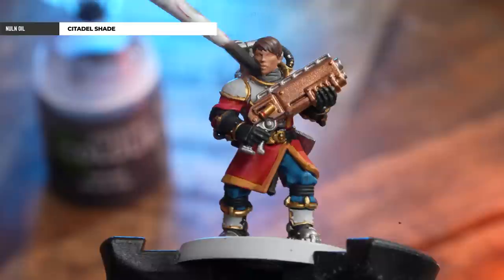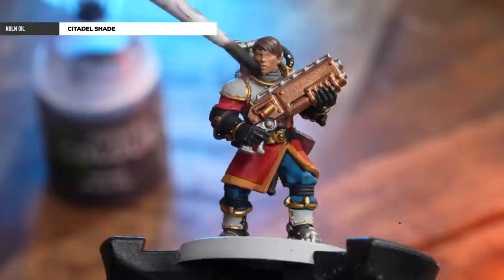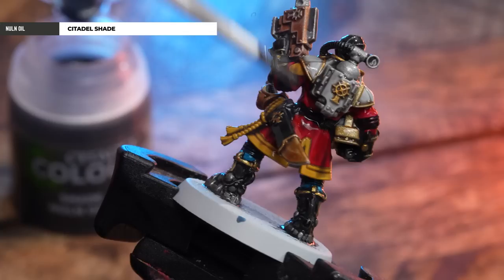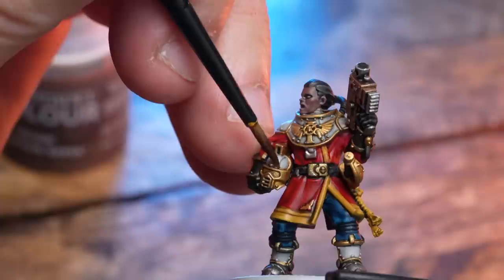The next step, and my favourite part, is we're going to be getting Nuln Oil, and we're going to apply this all over the miniature — starting from the top and working our way down. When applying your shades all over the model, just be mindful and check over those models as it starts to work its way down, because it might start to pool in some of those recesses you don't want it to. So just get a brush, dry it off, and soak off any of that excess.